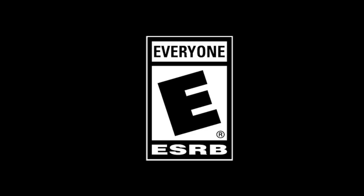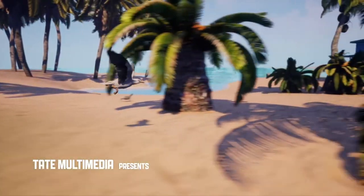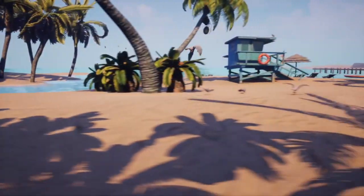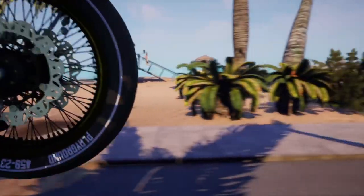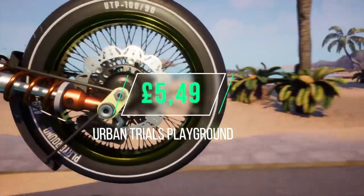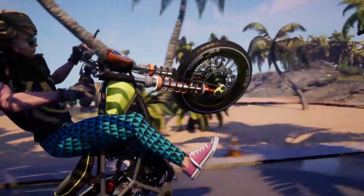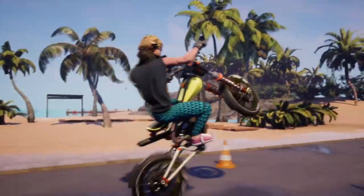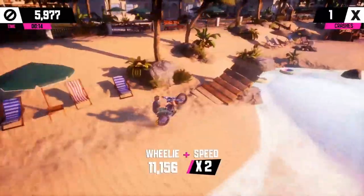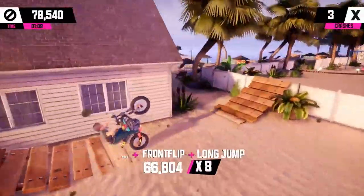Next on the list is a game called Urban Trial Playground. I reviewed this back then — it was £17.99 when it released, then went down to £13.49 and is now an utter bargain at just £5.49. I love a good motorbike stunt game and I really enjoyed this back when it dropped in April 2018 — it's actually a game I still play from time to time. If you're a fan of these types of games then don't hesitate at this price. A total steal.